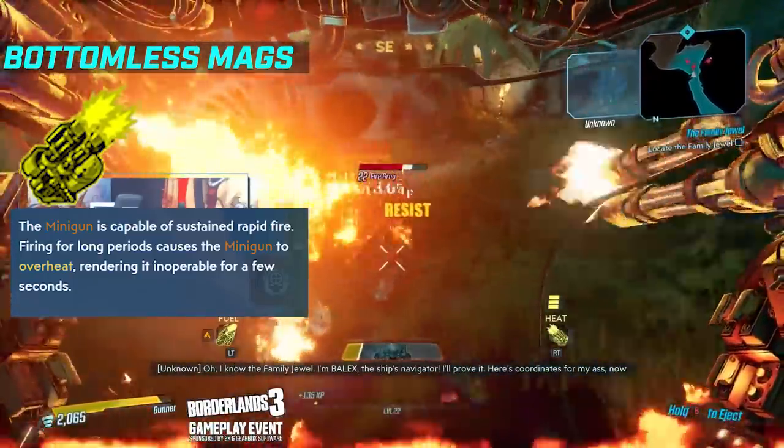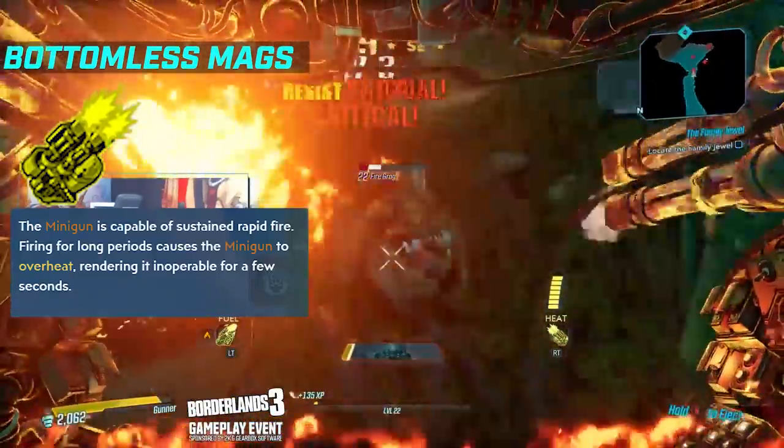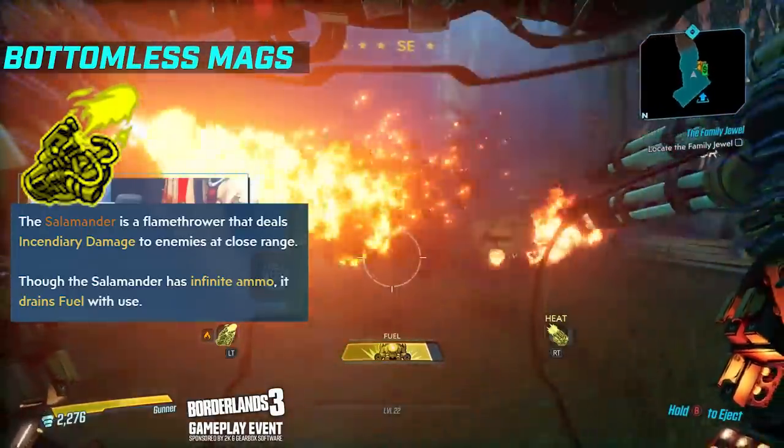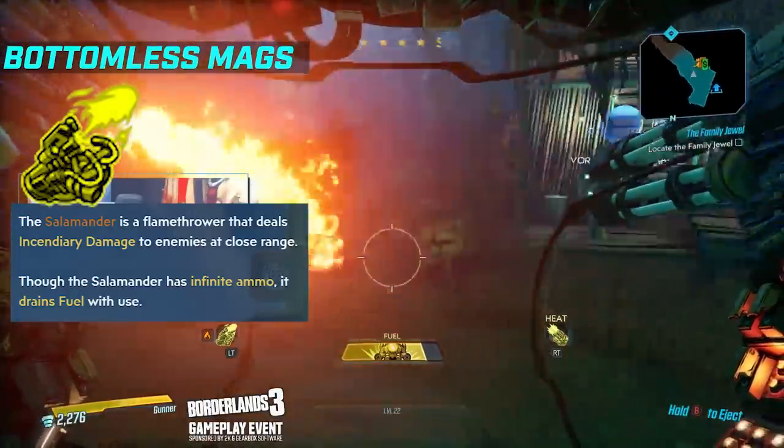As you invest into it further, you will unlock the Salamander, which is a flamethrower that deals incendiary damage, if that wasn't obvious. The Salamander has infinite ammo, but it drains your fuel when you use it.